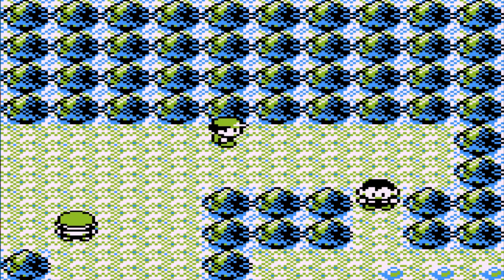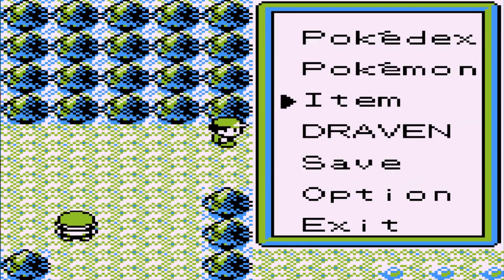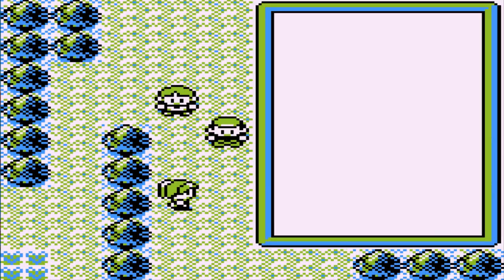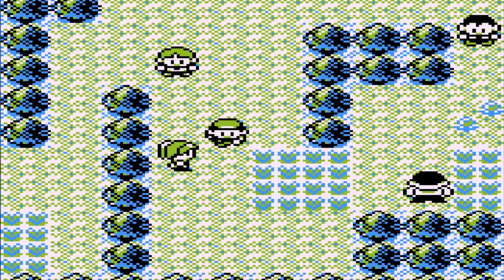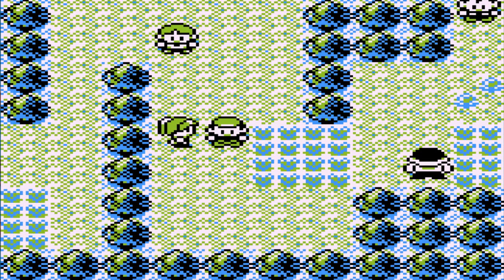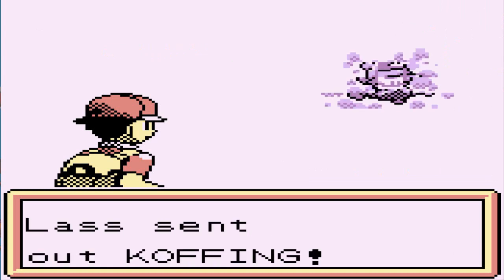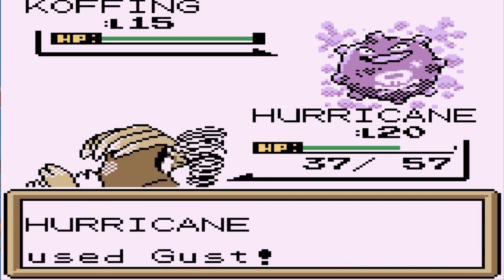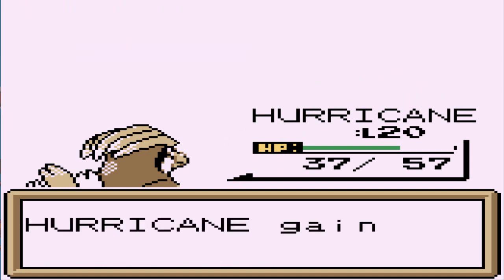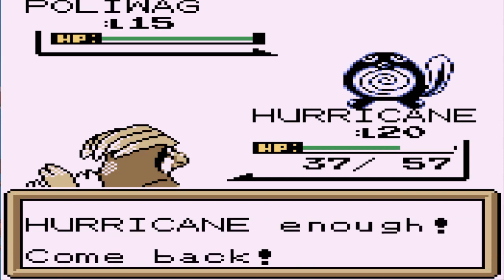We grab an item and it is HM01, which I'd assume is Cut — yes, it's Cut. I think we already have the badge requirement for that, or I could be wrong. This trainer looks like she has Grass type so let's battle her with Hurricane. Going up against Lass — she's coming out with a Koffing, which is a Gas type or Wind type, I don't know. Comment down below — I guess Wind types are stronger than Gas types. Here comes a Poliwag so let's go to Sunny.